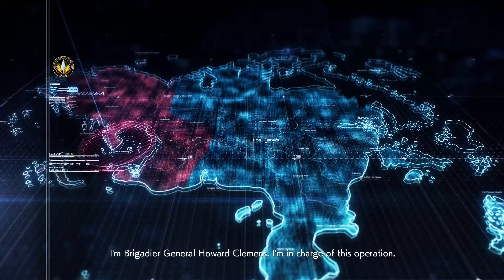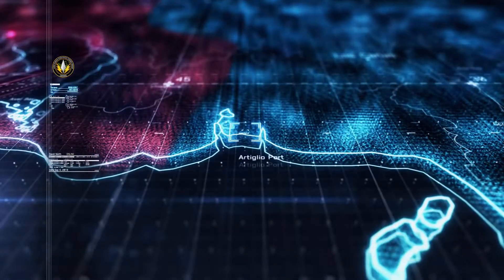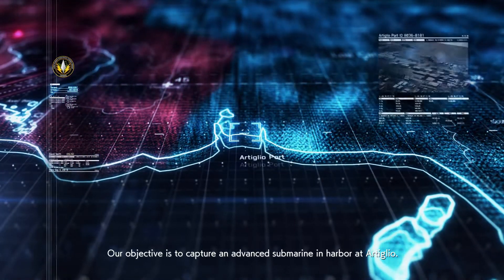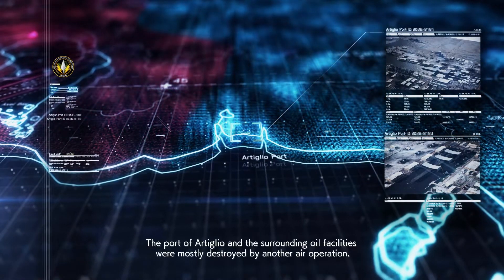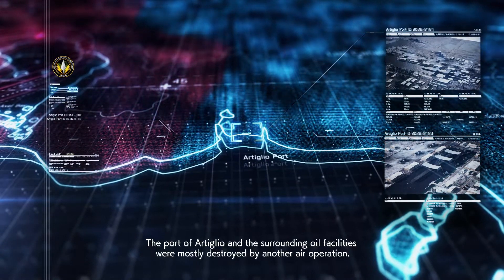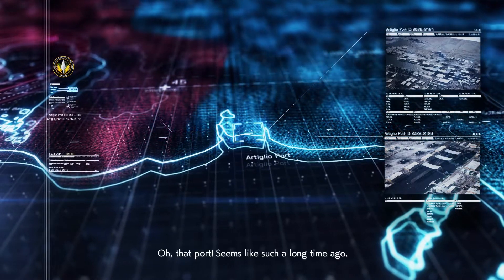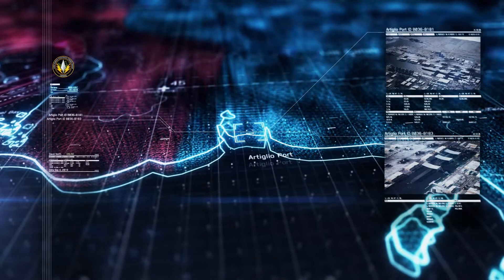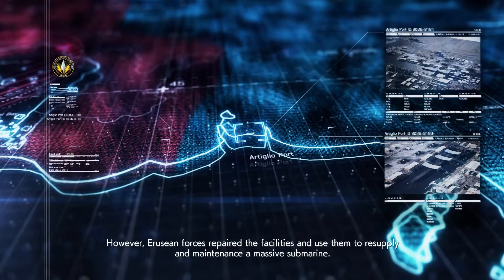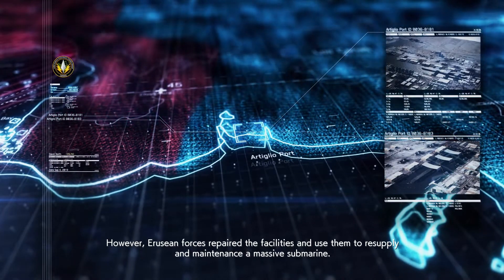I'm Brigadier General Howard Clemens. I'm in charge of this operation. Our objective is to capture an advanced submarine in harbor at Artiglio. The port of Artiglio and the surrounding oil facilities were mostly destroyed by another air operation. Oh, that port — looks like such a long time ago. You've been there?